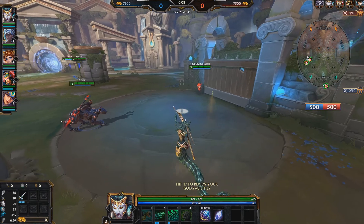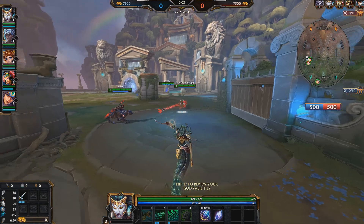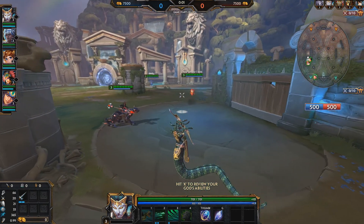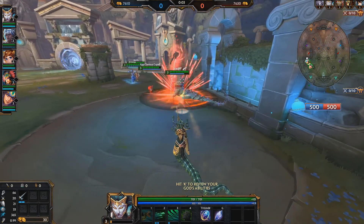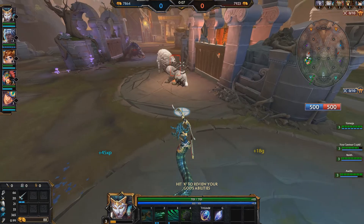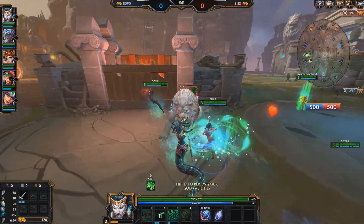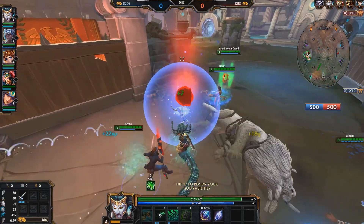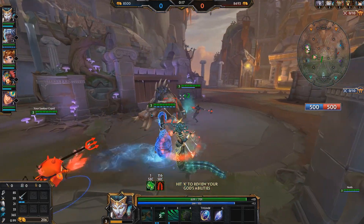So Medusa — her passive is Sidewinder, which means she suffers no penalty when strafing and only half the movement penalty when moving backwards. My number one ability is quite tasty. It's called Viper Shot — Medusa gains increased attack speed and her basic attacks become augmented, shooting vipers that poison targets hit, dealing damage over time.